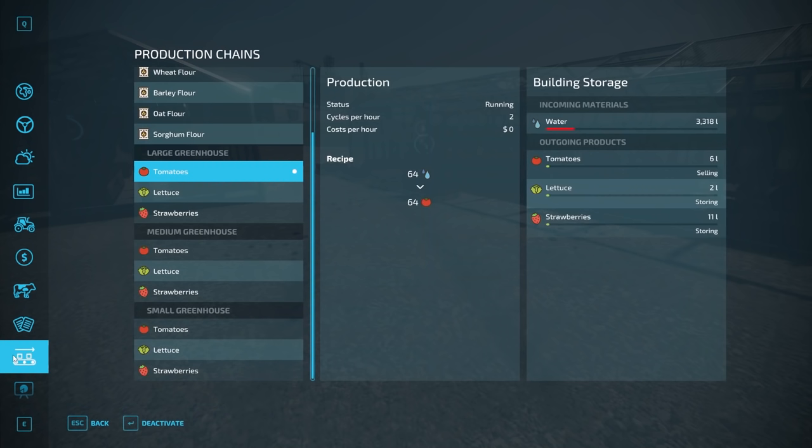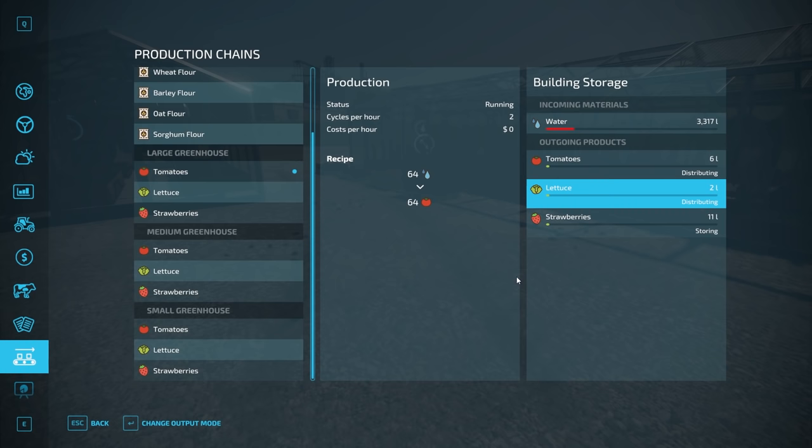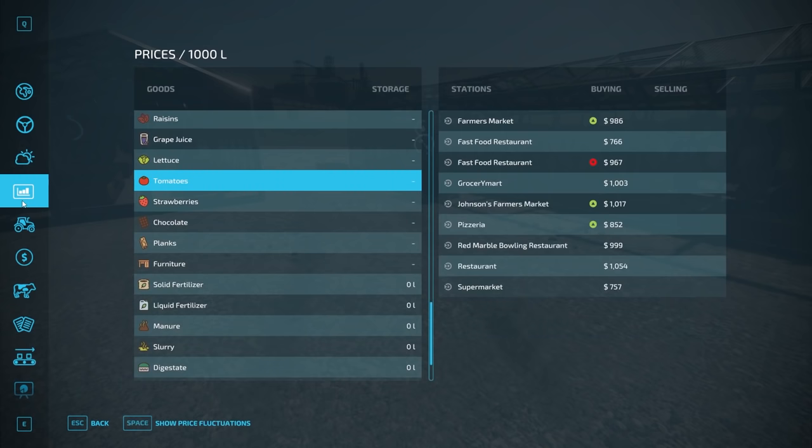The final mode is distributing. Distributing takes whatever product you're creating and moves it along to the next production facility. In Farming Simulator 22 base game, there's nowhere for lettuce or tomatoes to go — that's the end of the line for them; you can only sell them. Strawberries you can take to the bakery to help produce cakes. If tomatoes are set to distributing and have nowhere to go, it just holds on to them until you switch to storing or selling. I've noticed there hasn't really been a significant fee to distribute further along the production chain, so it's a very useful tool.